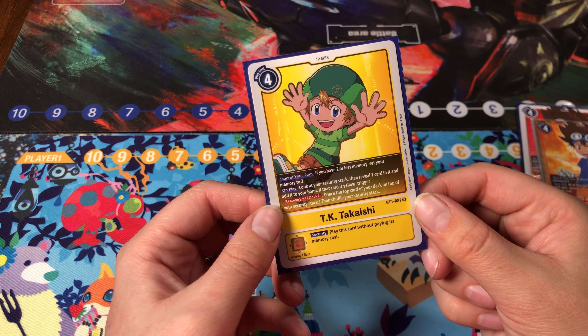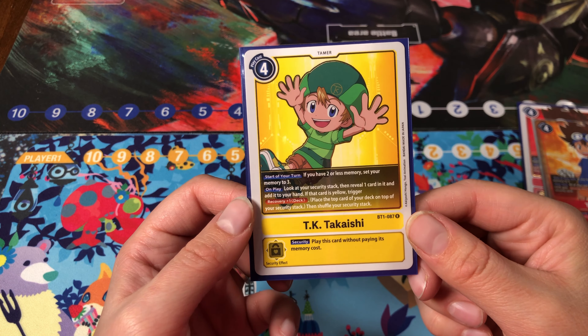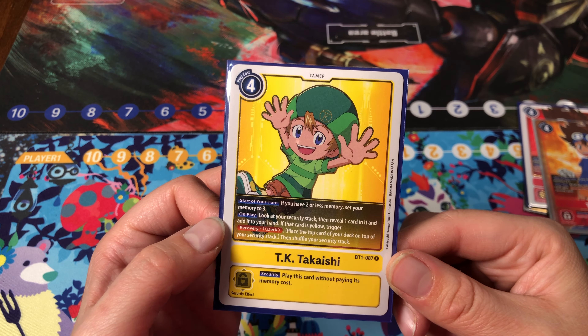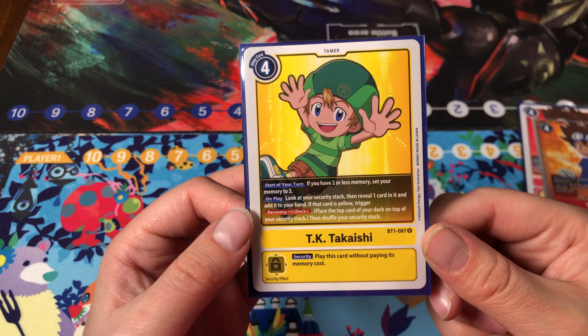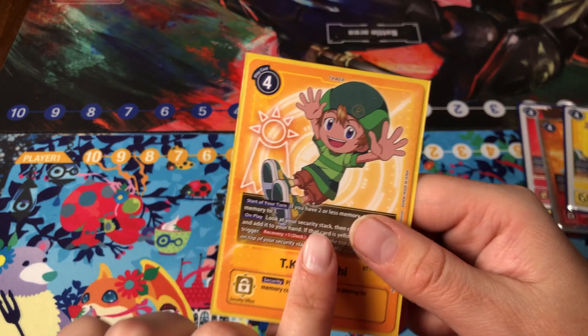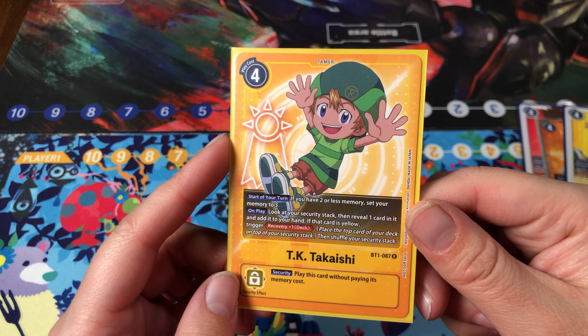TK is another great tamer from the set. Just being able to look at your security is powerful, but being able to take any card, and if you take a yellow card you get to recover, is incredibly useful. It also triggers any effects related to security, like Mimi and Kari, making it a very powerful card. And here's his Alt Art — very cute.